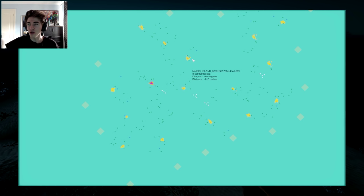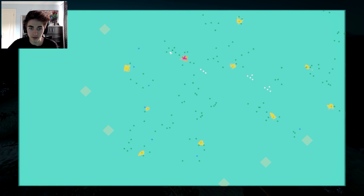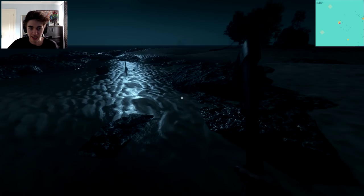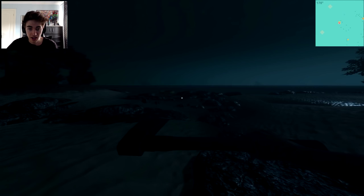I'll just quickly explain what it does. It shows you all the islands that you've visited, and you can see all the ones that you haven't visited as well. And it shows you all the loots and stuff that you've found, all the seaforts and stuff. And you can fast travel — so teleports. If I right click there, it teleports me to that island, and it's actually my old island, that's pretty cool.